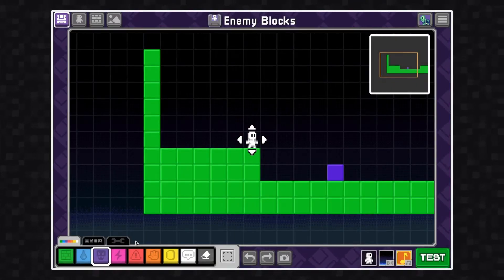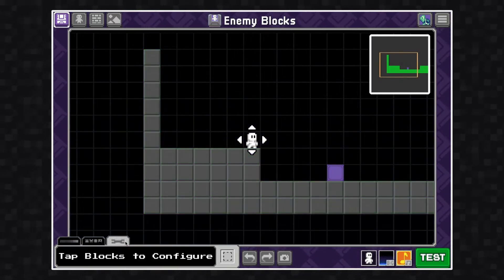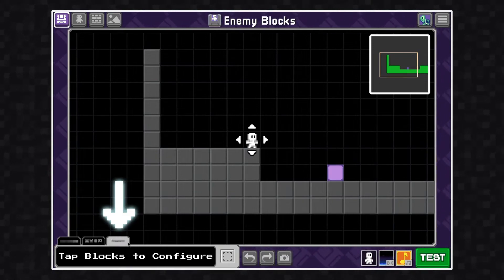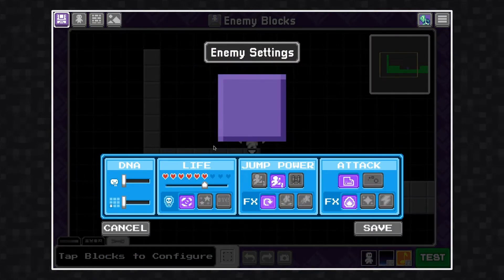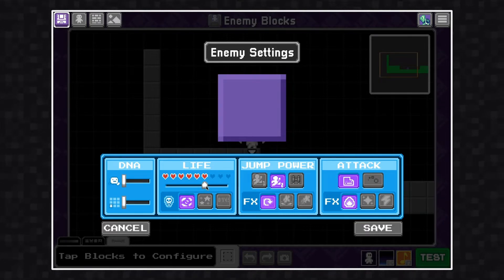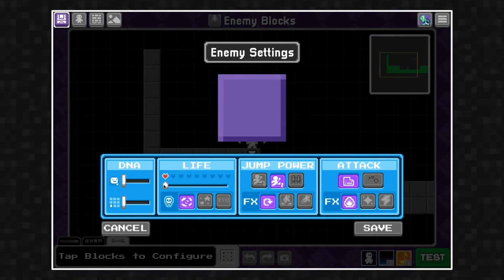In this video we're going to configure our enemy blocks. To do this we need to be in config mode — click the config tab, then click on the enemy that you want to configure. This opens up the enemy settings menu, which is a lot like character lab. Here we can change the enemy's speed, size, life, jump power, and attack.